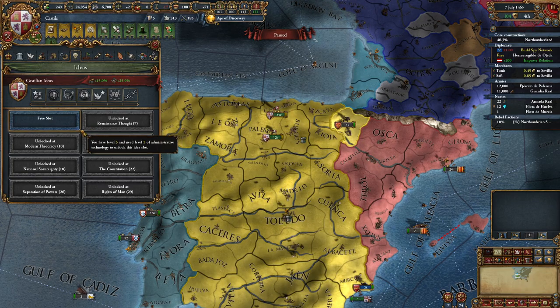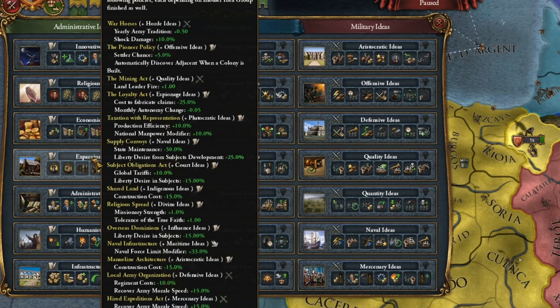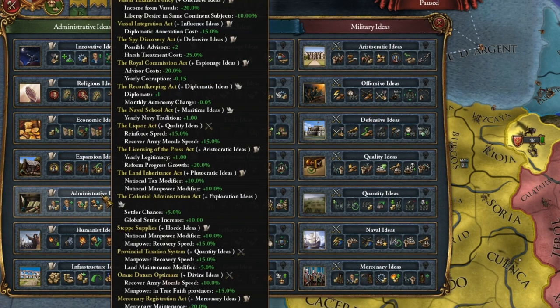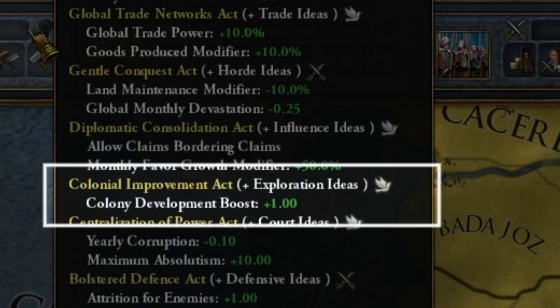There was no point in delaying the Castilian Civil War — we should have initiated it as soon as possible. Now it's time to choose ideas. I'm playing heavily focused on colonization, so I choose exploration and expansion as a pair. I will also take influence and administrative ideas. If you want to play completely focused on colonization, you can also consider infrastructure ideas — preferably as the second or third — due to the policy that combines exploration ideas with a colonial development boost of plus one.